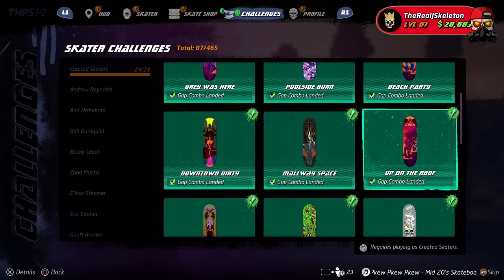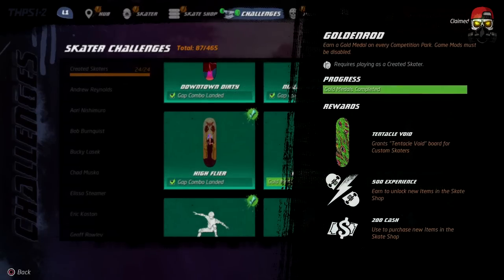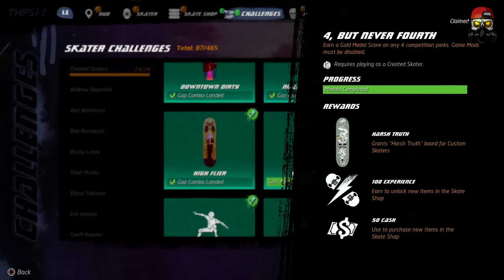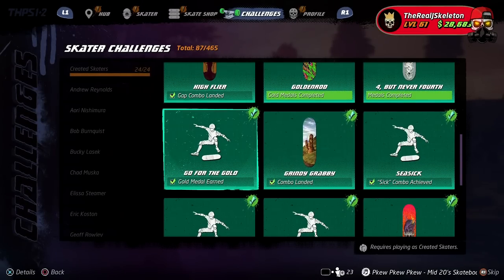Then we have a bunch of gap combo challenges, which I'll show you how to do. We also have the gold medal challenges — earn a gold medal in every competition park using your created skater. One challenge is specifically for competition parks and one is for all competition parks.